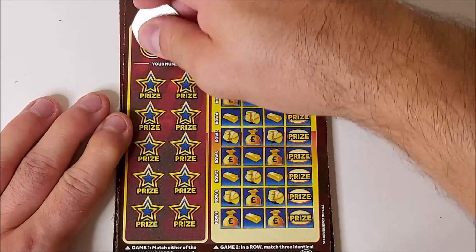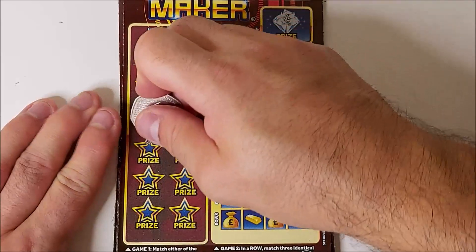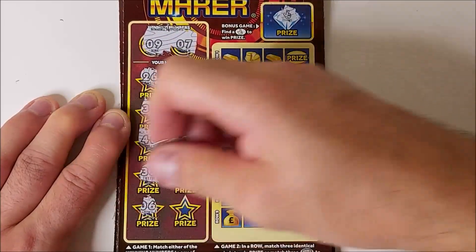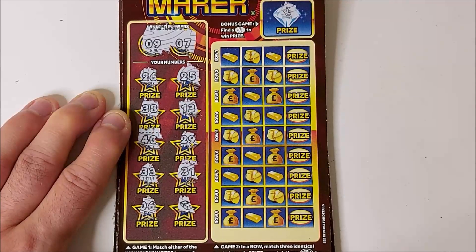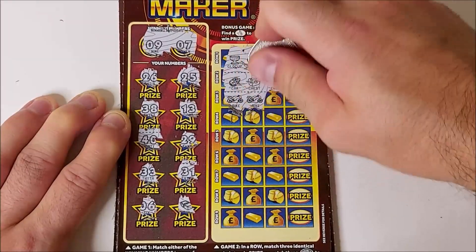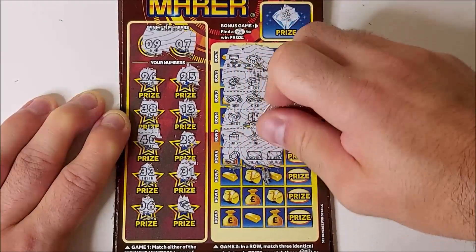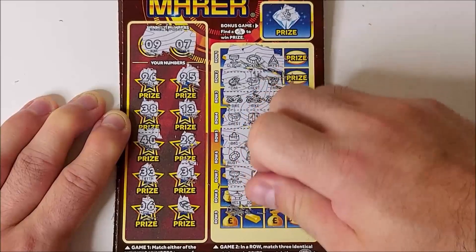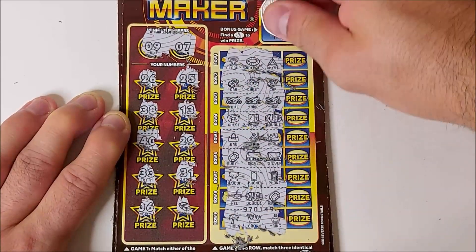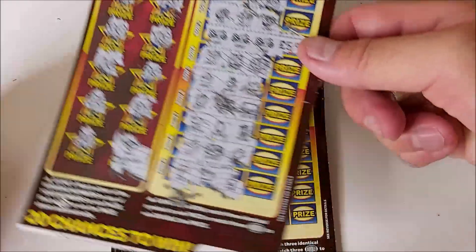We've got a win with the bonus. Looking for number 9 and number 7. Numbers: 26, 25, 38, 13, 40, 29, 33, 31. Number 6 — nope. And wad, so we've got at least one other win there. Three doubles — three bikes. Very nice. Fingers, wad, and bikes — 5, 10, 20 pound win. Very nice.